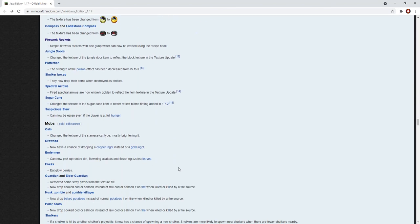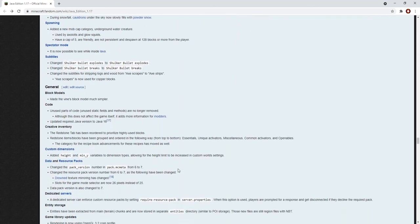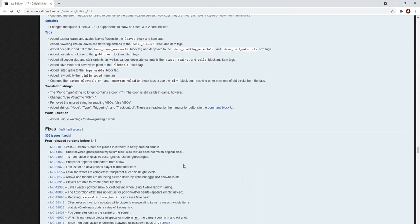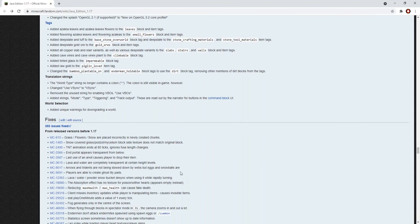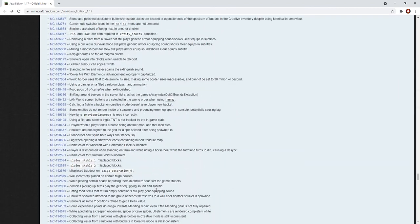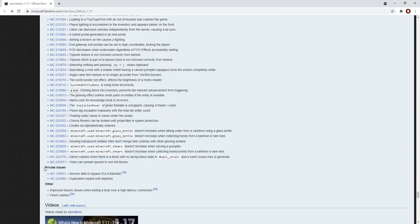And a ton of other small things — if you want to read each and everything, I'll link the wiki page in the description. And 303 issues have been fixed from before 1.17. Two notable things: the duplication exploit with dolphins has been patched, and servers are now able to bypass the EULA blacklist, so now you can't get onto Minecraft if you've been banned.